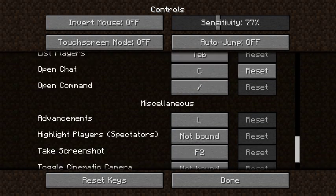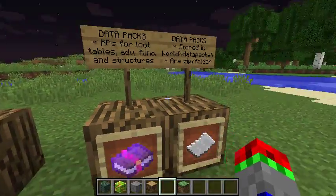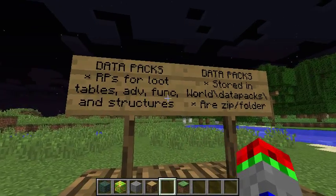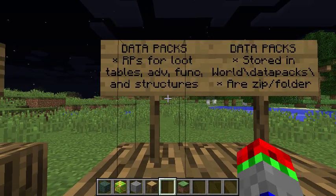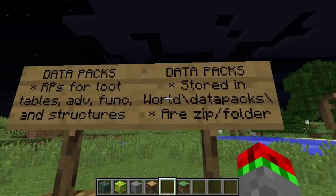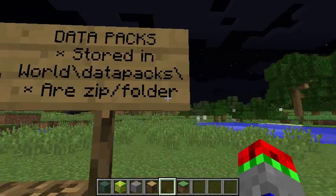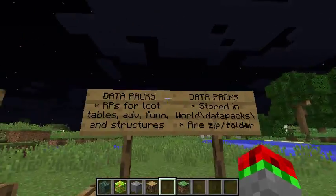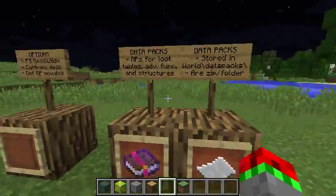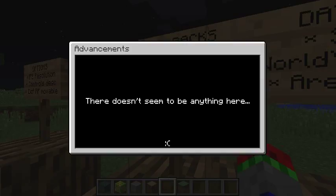Now a new addition: datapacks. They are like resource packs, but for loot tables, advancements, functions, and structures. They are stored in .minecraft/saves/your world/datapacks, and can be stored as a zip file or a folder, like resource packs. So resource packs are for textures, sounds, and stuff like that, but datapacks are for advancements and the technical stuff.